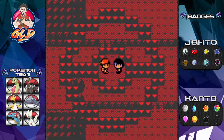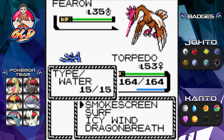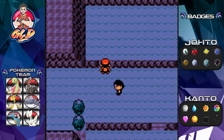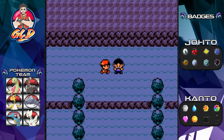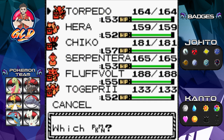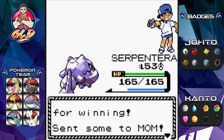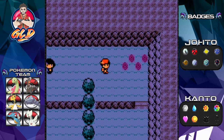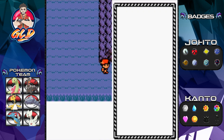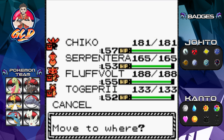Now here we are going into Route 3 and into Mount Moon — we've got some business to take care of. We're going to be going fast because we need to continue our adventure. Taking on Jimmy, coming out with an Arbok, let's go with Serpent-era right here — earthquake attack for the win, and just like that blown away! Let's switch out and go with Hera.